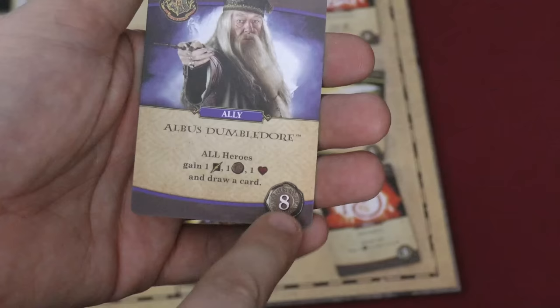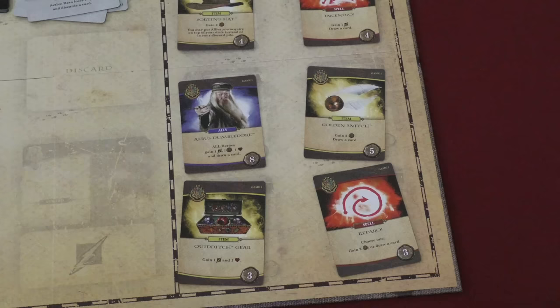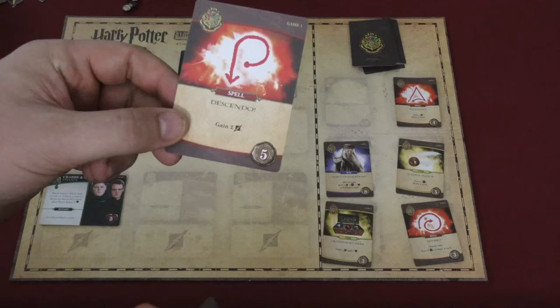When you buy a card it goes into a discard pile. All the cards you play also go into a discard pile. At the end of your turn, you draw five new cards. If you run out of cards, you shuffle your discard pile into your draw pile — so you're making your own deck. Everyone starts with a slightly different deck, but as time goes by you may have the Sorting Hat or the Dissendo spell in your deck.